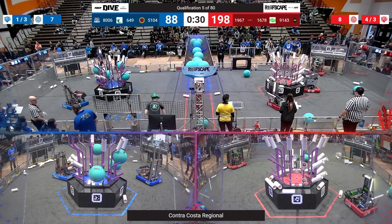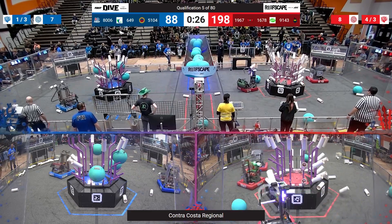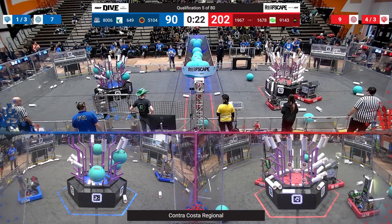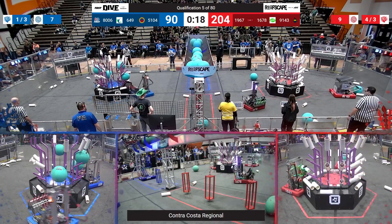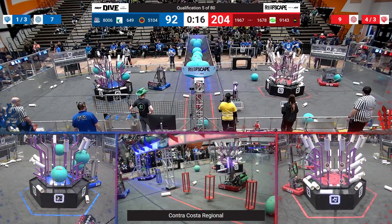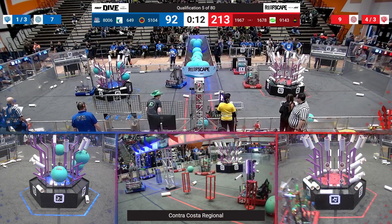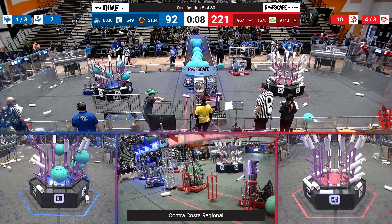With 30 seconds remaining, the Red Alliance looks like they're trying to finish up that brief, with another human player shooting and scoring. The Blue Alliance Team 8006, the Phantoms, sitting in there — are they trying to get a climb? Not sure, but it looks like they're just trying to be out of the way.